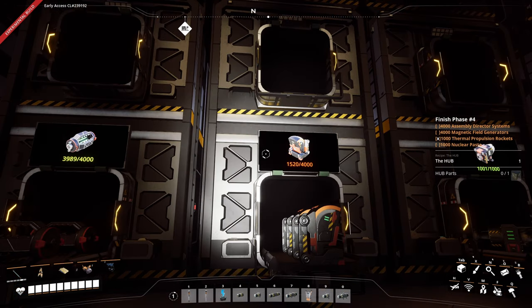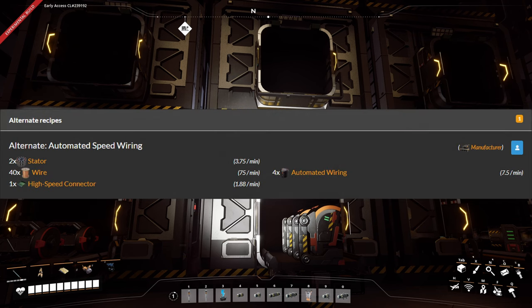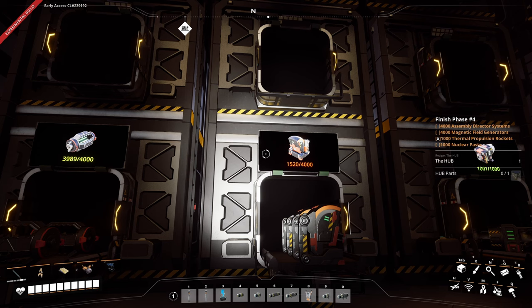The pain point is once again the assembly director system. We are currently sitting on 1,520 parts, which is not even half the amount we need. Luckily, we got our hands on the alternate recipe of automated wiring already, which takes stators, wire, and high speed connectors and has triple the output speed. So in order to boost the progress for the director systems, I will do some manual maintenance in our project part room for that. Since this is not too exciting, I will do this in the background.